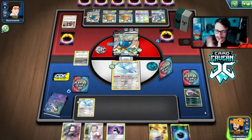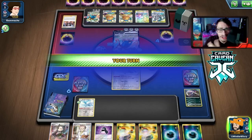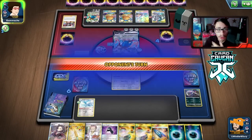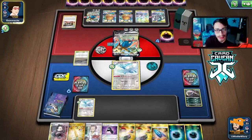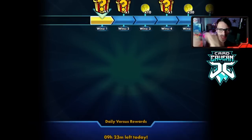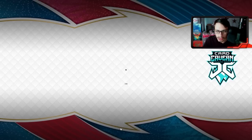They get a knockout on my Swablu — not good, I don't like them getting the first knockout. We draw a Pokémon Communication. They hit me for 20 damage, not a KO. We top-deck well and play our cards. We had 210 HP but didn't get the knockout with Crobat VMAX, so we're set back a turn. We use Slide Power to take a knockout on one of their Sinestea. I should have put Unit Board on Mew though — a small misplay.